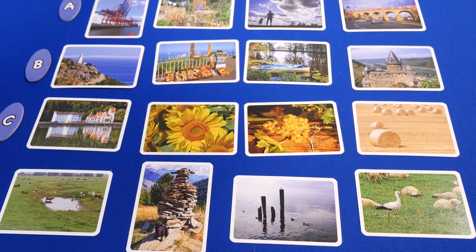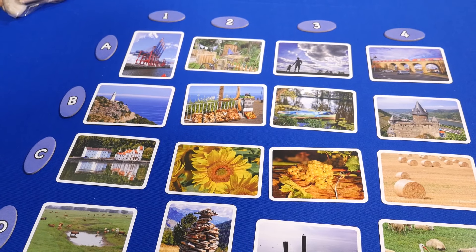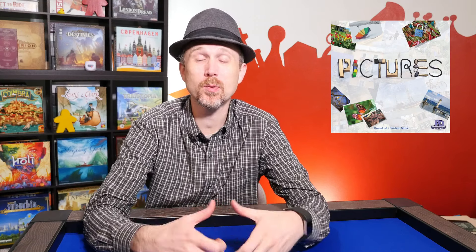Sixteen cards are used for the whole game, and they're set up in a grid pattern with column and row tokens that you'll put out. Each player takes a score sheet and a group of materials. Players will be creating their own piece of art with materials they have, based on a picture in a grid of pictures.